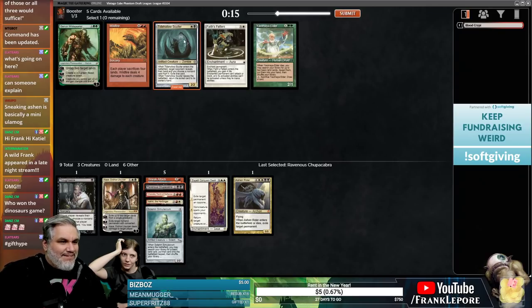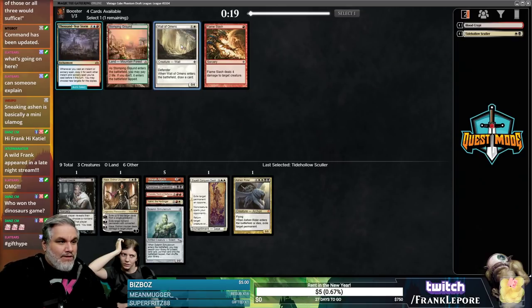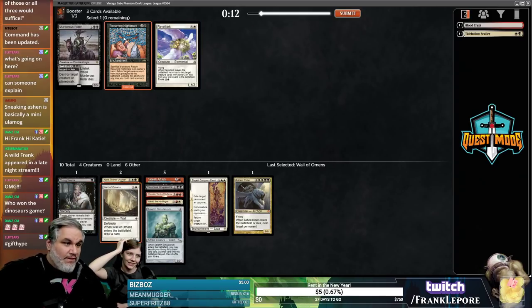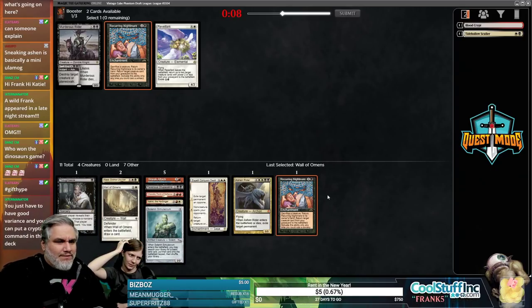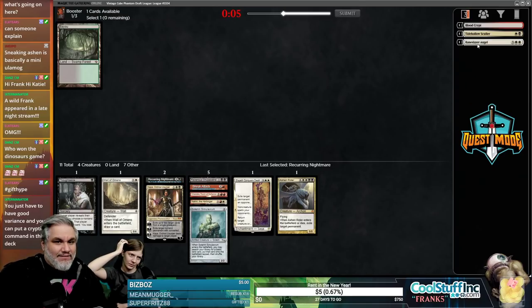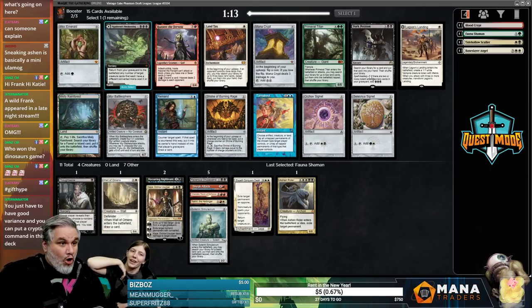I was gonna take Faceless Butcher — this guy's fine. I think we have enough removal. Wall of Omens — I love Wall of Omens, it's a good guy. Oh, Recurring Nightmare came back — that's interesting. Revolark — more like Poopalark. That's a late Bayou, I know, we're not gonna take it.